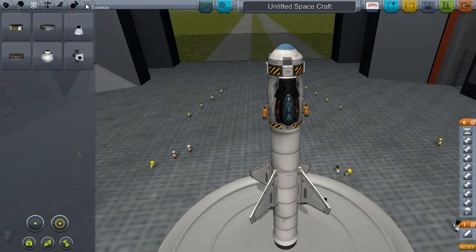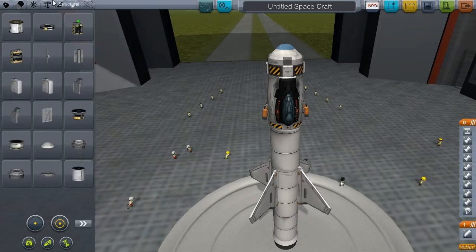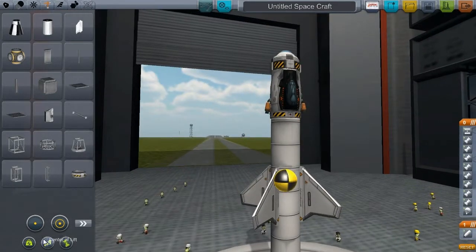You also want to try to get your weight balanced correctly. If you ever want help checking that, you can look at your center of mass, your center of lift, and your center of thrust — though that's complicated stuff and you don't really have to worry about it too much.